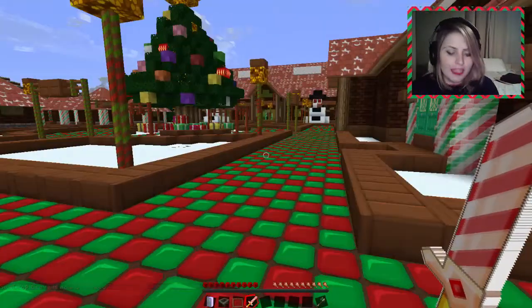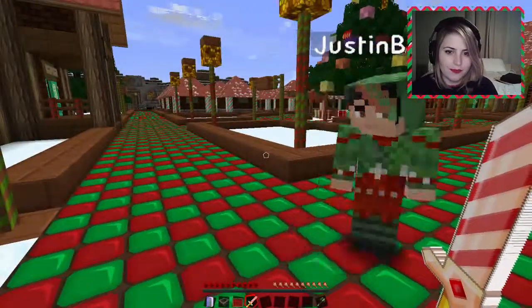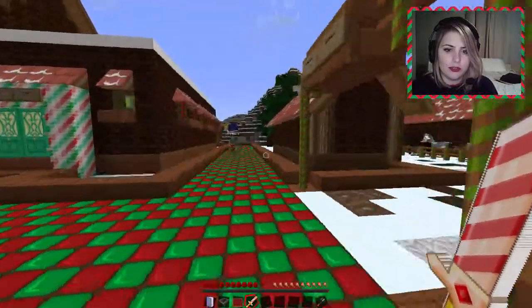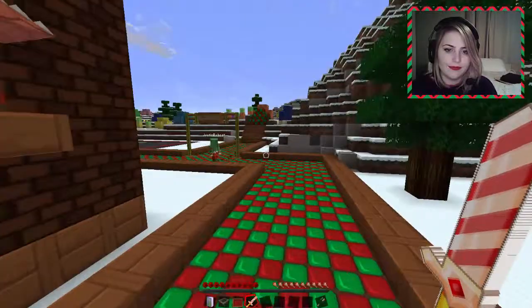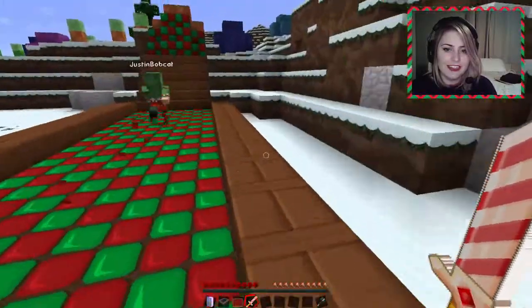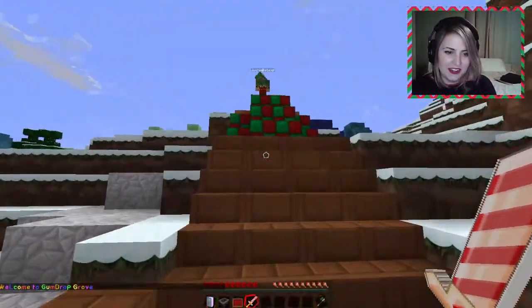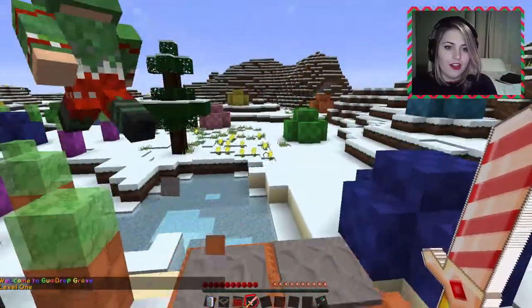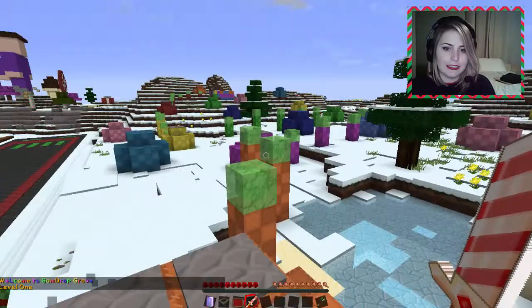So what are we doing — are we just like helping Santa get ready for takeoff? No, we're making a sleigh for him because his sleigh broke. Gumdrop Grove was this way, right? This way. Gumdrop Grove. I don't like how these fences look like half slabs.